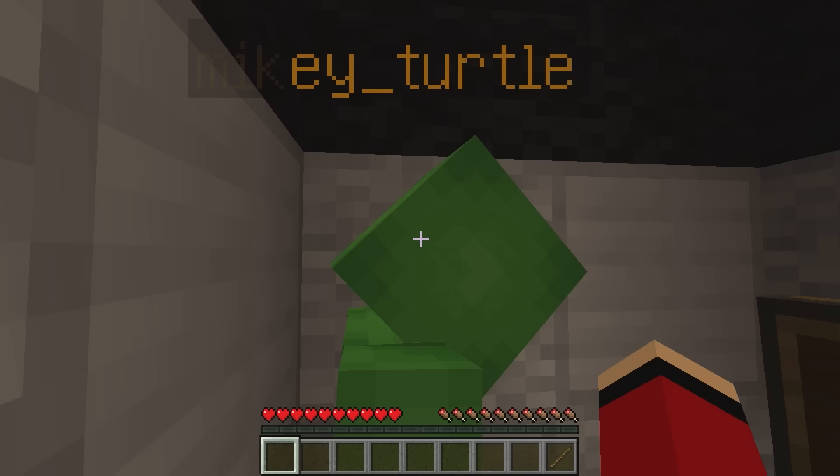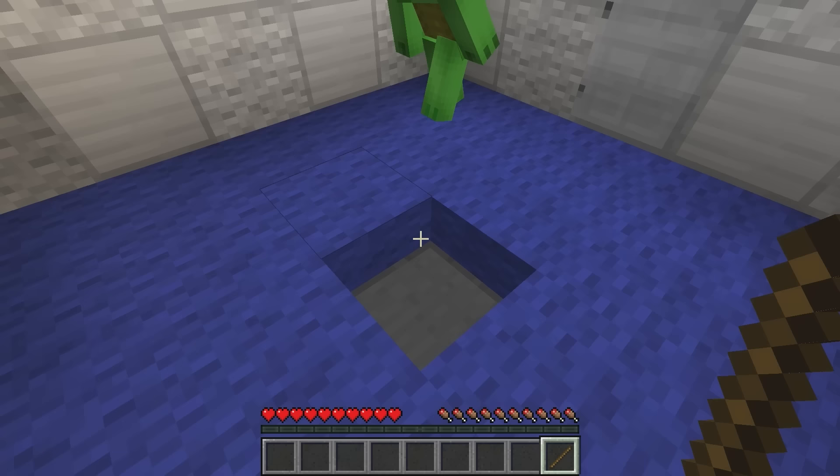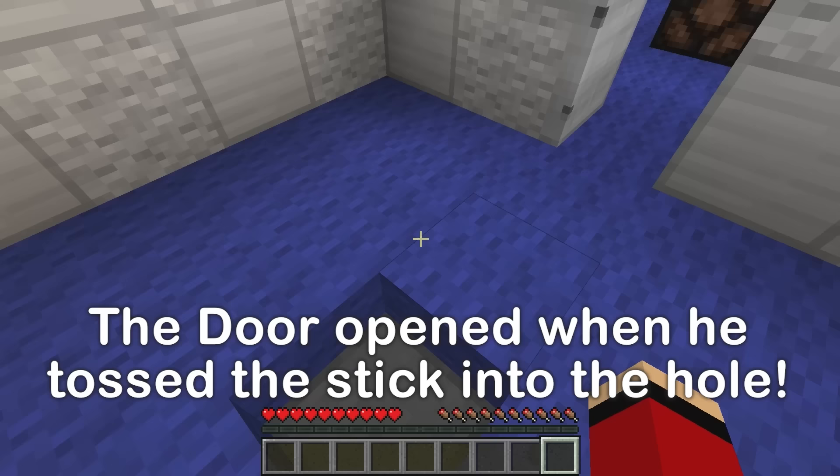A stick can't open a door. What now, Detective JJ? Oh! Maybe it goes in here, Mikey. Is it that simple? We can try it. I don't know if it'll work, though. Ready? Here goes. We were right! I knew it!